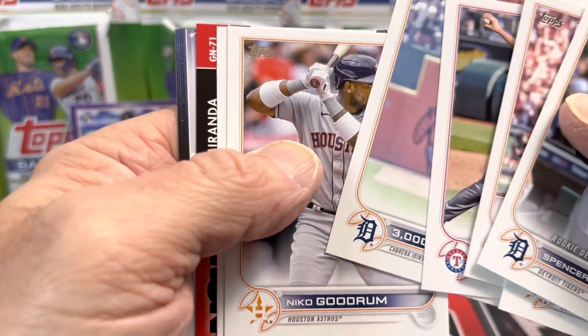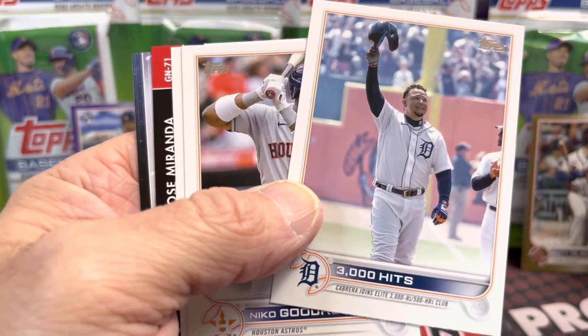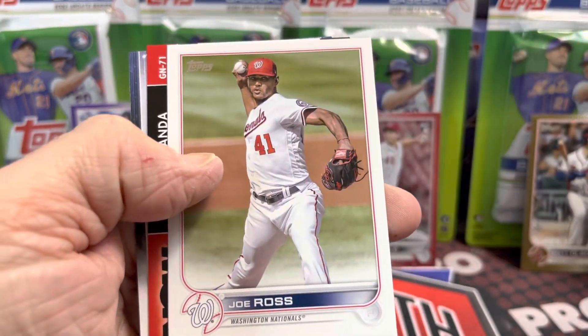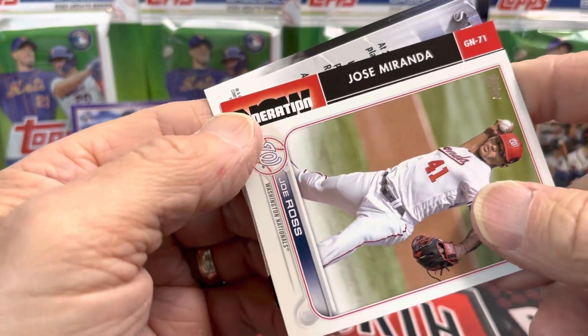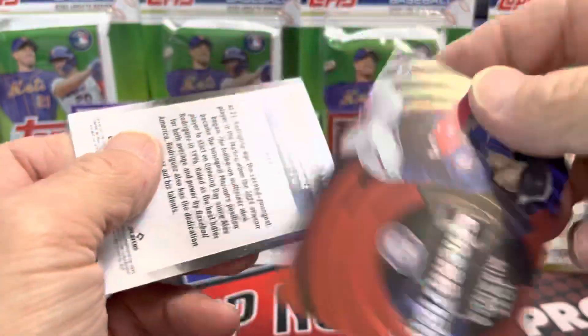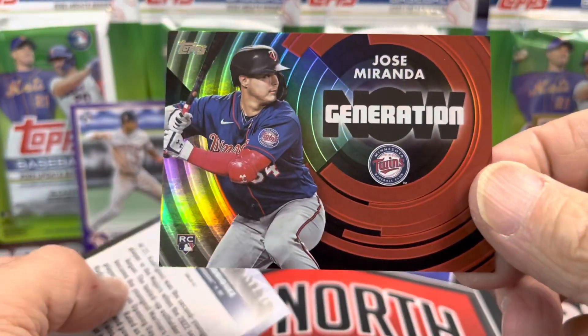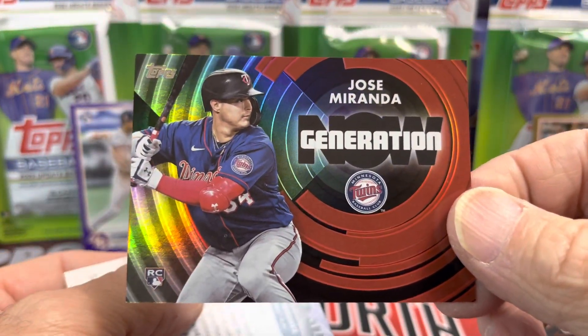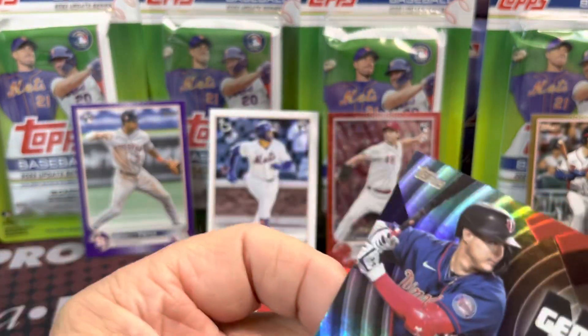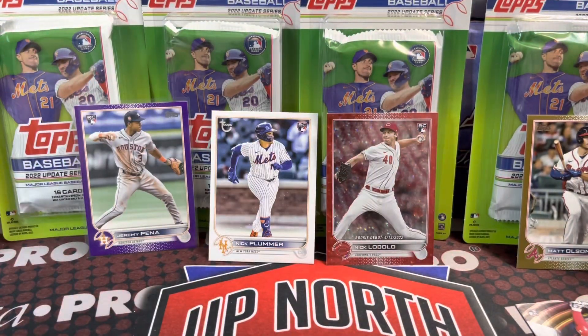Oh, we have something here — I don't know what that is. Let's take a look. Oh, a Generation Now insert — this is numbered, this could be black. Yep, black. Not bad. I've been selling a lot of Jose Miranda cards, so that's not bad — Jose Miranda numbered to 299.